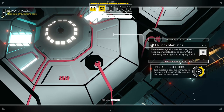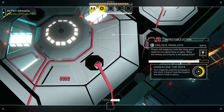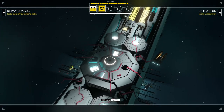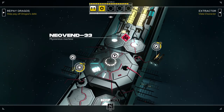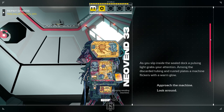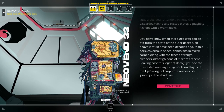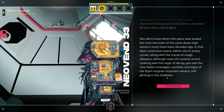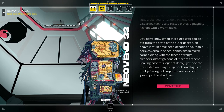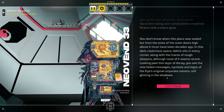So we can get in here now and find out who is waiting for me in the rotunda — the person apparently manipulating me. Now we can access it: Neovind 33, a mysterious machine. As you slip inside the sealed dock, a pulsing light grabs your attention. Among the discarded tubing and rusted plates, a machine flickers with a warm glow — a decaying vending machine. How is a vending machine manipulating me? The outer doors must have been sealed decades ago. In this dark cavernous space, debris sits in every corner, along with the traces of rough sleepers, although none of it seems recent. You can still see the faded corporate logos of the eye's original owners glinting in the shadows.